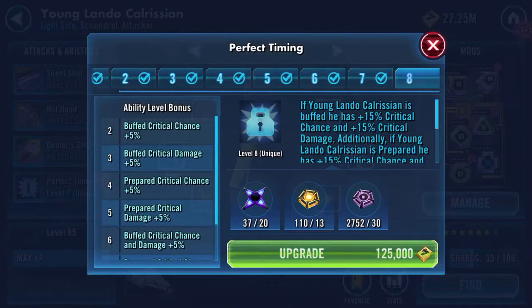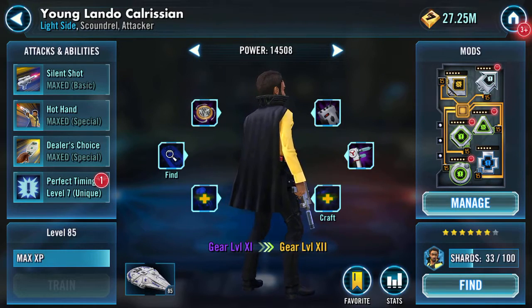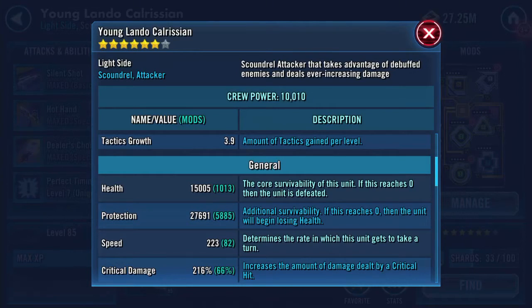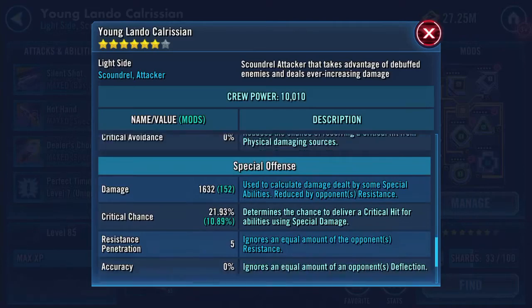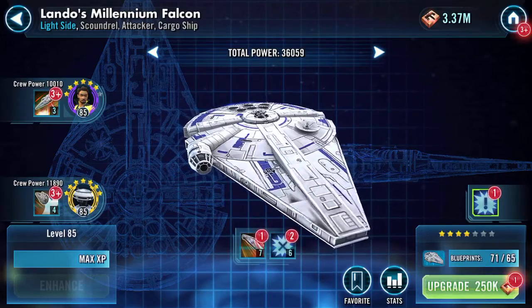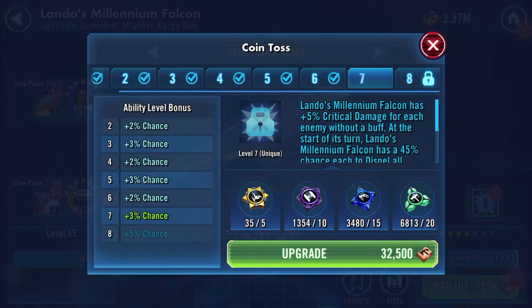The final one is the zeta — not yet, maybe at some point. But here he is now: 15,000 health, 27,500 protection — combined 42k health and protection, 223 speed, 15% health steal. Yeah, looking good. The other thing I wanted to do is a few upgrades on the ship.